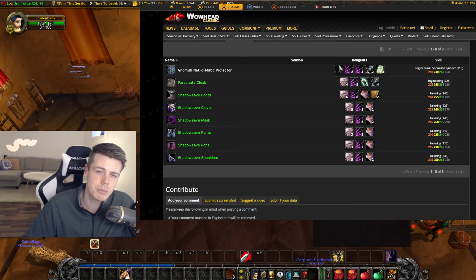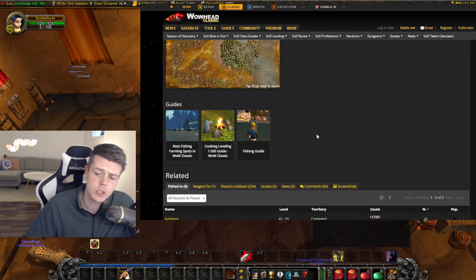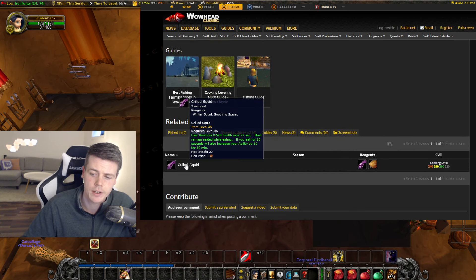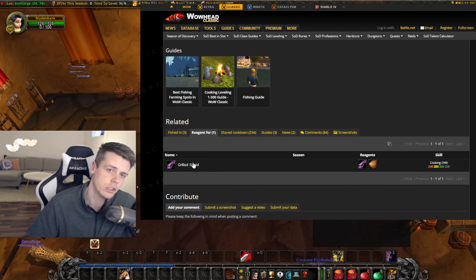Something also interesting — though you really need to check the price because a lot of people are aware and talking about it — is Winter Squid. You cannot fish it all year round, and it's the reagent for Grilled Squid, which is best-in-slot food for a couple of classes. However, most realms, at least in the EU, already have a relatively high price on these. The question is just how high it will go and what the demand for Grilled Squid will be.